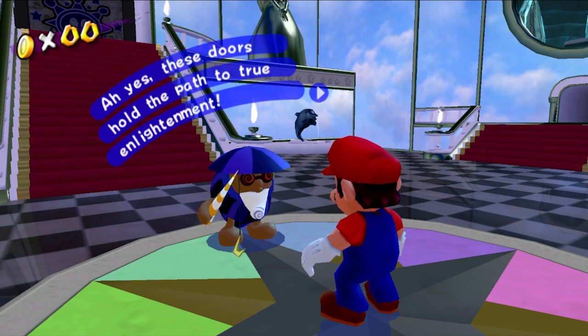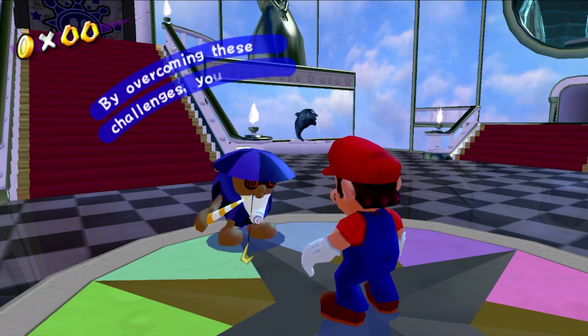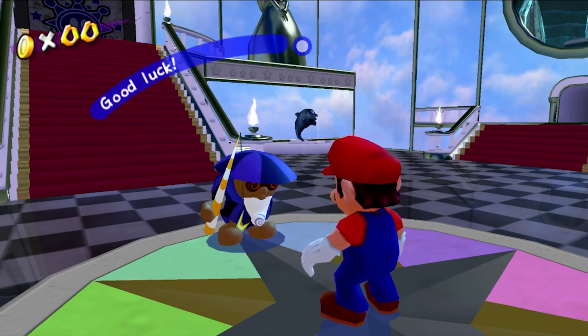These doors hold the path to true enlightenment. At the end of each path lies a piece of the... to open the temple gate. By overcoming these challenges, you will refine your skills and help us escape the temple so I can get back to fishing. Good luck!